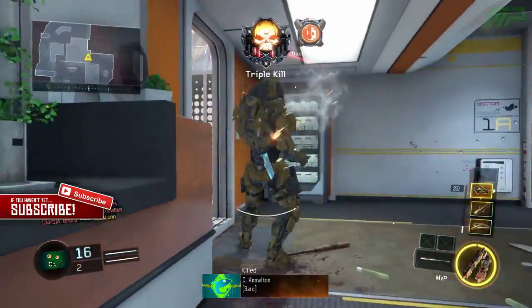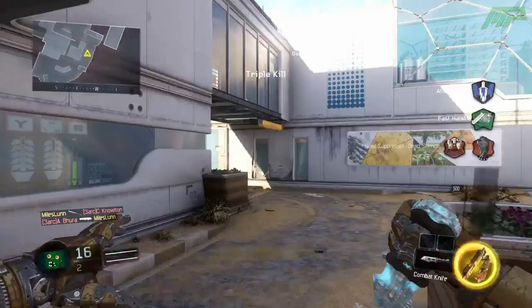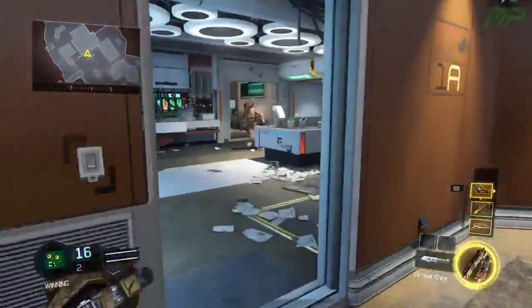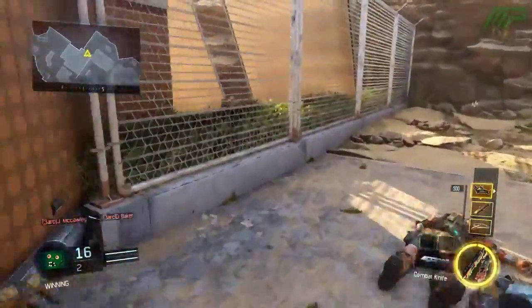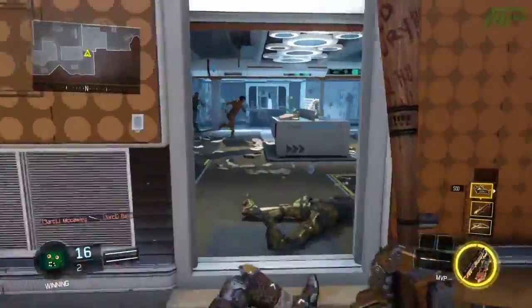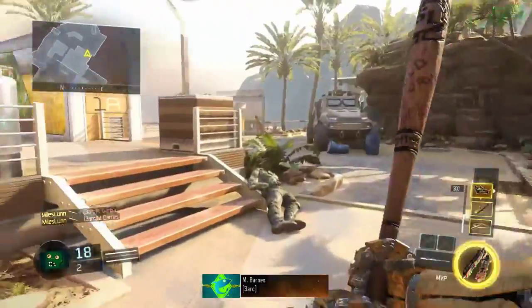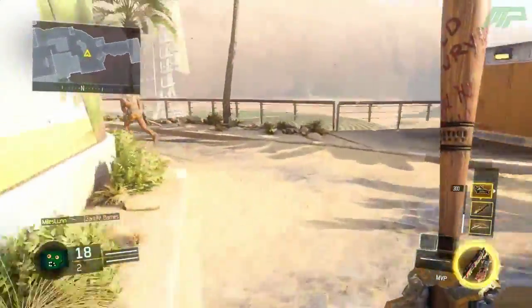The first impression of this MVP was that it looked like it had been made of wood, and it actually is a wooden one, which is kind of weird but also kind of cool at the same time. It also looks exactly like the baseball bat that players who actually play baseball use, if you know what I mean.